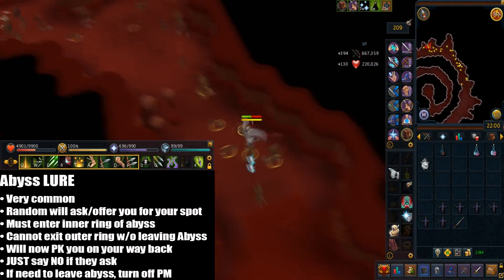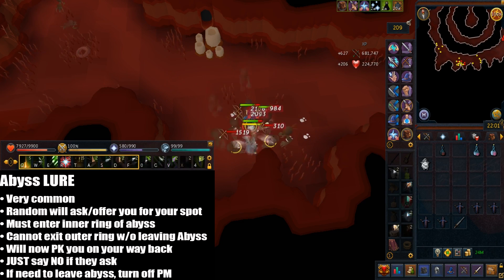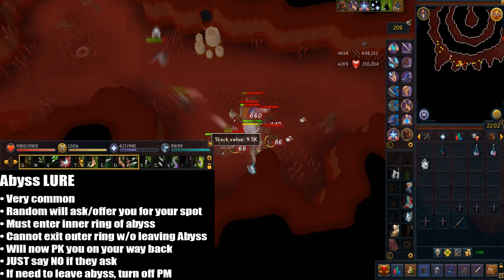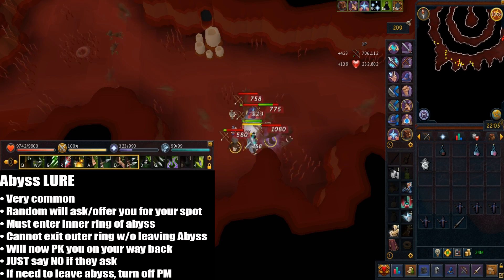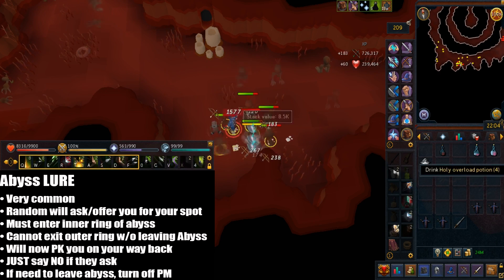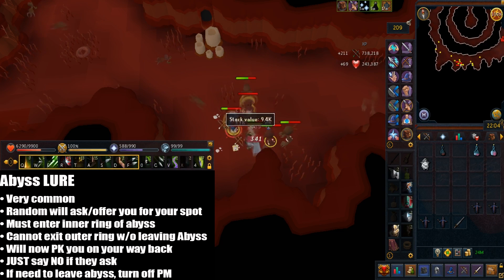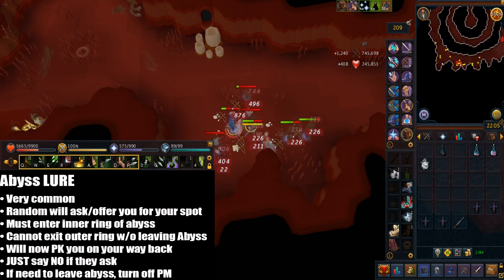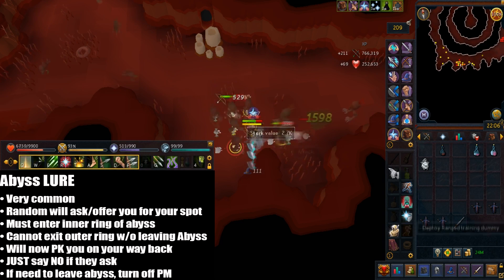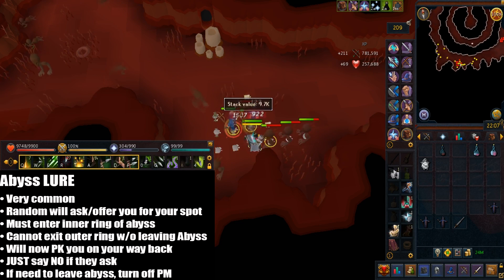Regarding the Abyss lure — I hate to stress this but it happens a lot even nowadays, and no Abyss guide really mentions it. Basically a random person will ask to buy your spot. But you cannot trade because you're in combat and constantly being attacked by Abyss creatures. This will force you to enter the inner ring of the Abyss, and there's no way to return to the outer ring without leaving the Abyss completely. This gives them a hint that you're returning right away after accidentally entering the inner ring, and then they prepare to PK you or mob you with friends so you cannot escape.